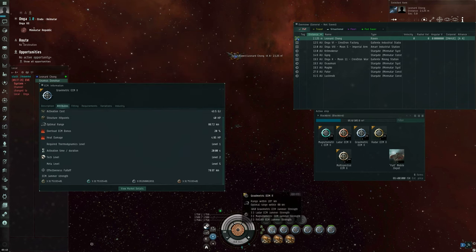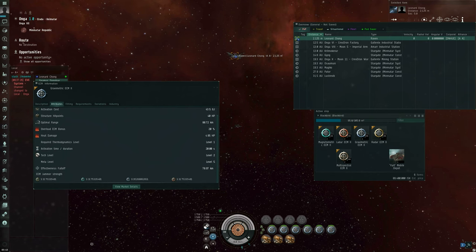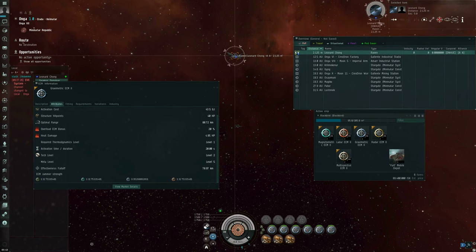So it's not guaranteed to work, but if it does work, it breaks the enemy's target locks. As the Blackbird pilot, as the ECM user, I have to target lock the hostile in question. If I have more than one target lock, I have to make sure the arrows are pointing around whoever it is I want to jam.